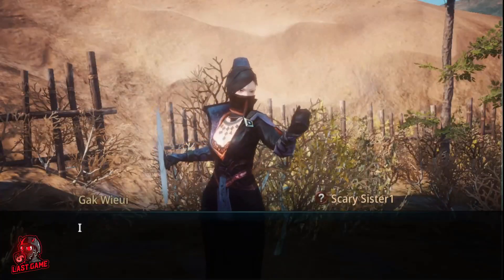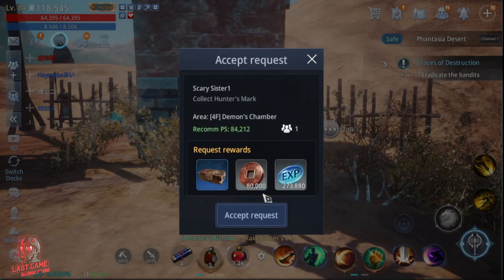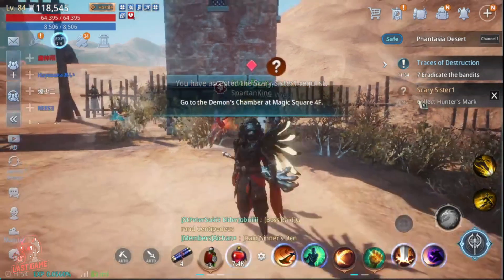Take the mission here and accept it. Then open the map and choose the quest map.